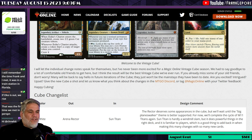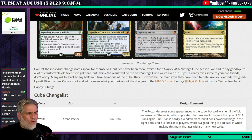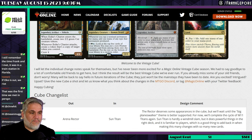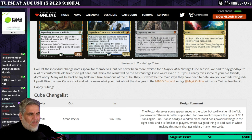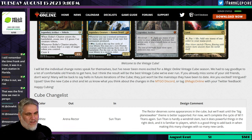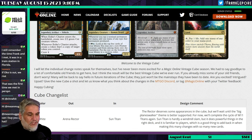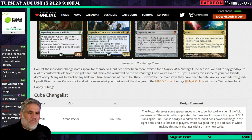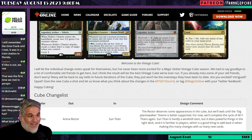The article comment says the Rector deserves appearances but they'll wait until the big planeswalker theme is better supported. For now they're completing the cycle of M11 Titans again. Sun Titan is hardly a windmill slam, but it does powerful things in the right deck and is familiar to players — which is a good thing when making this many changes. I agree: I don't think Sun Titan should have been removed; it goes in white-blue control, aggro white, pretty much any white deck.